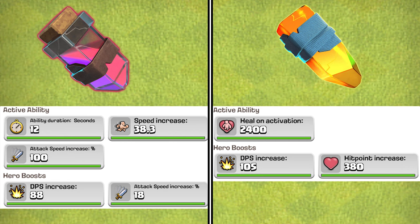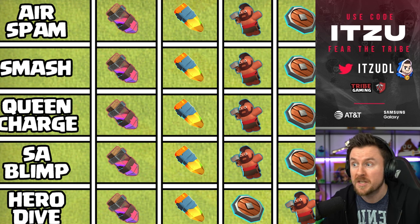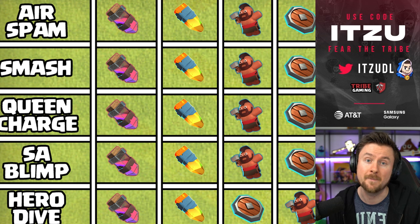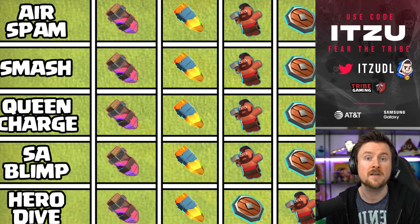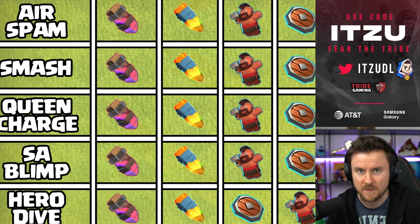The best equipments for maximum damage output are the Haste Vial and the Royal Gem. Both give bonus damage as a hero boost, and with the attack speed of the Haste Vial this is overall around a 60% damage increase from no equipments. With the active ability you can pretty much take down everything in front of the Royal Champion with that crazy attack speed.